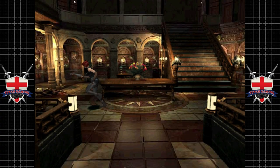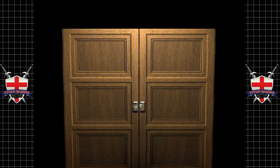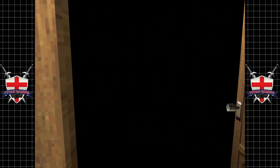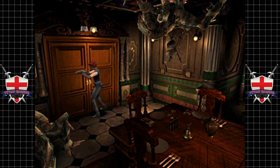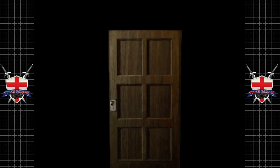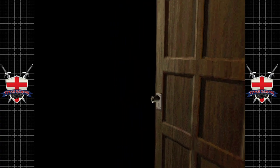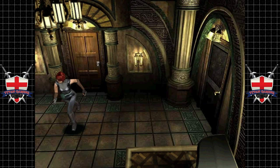Not going upstairs yet, because that will trigger a series of events we don't want to happen just yet. Let's go through here and see what the RNG gods give us. We got really unlucky — brain suckers. That can either be brain suckers or zombies, and we got unlucky.